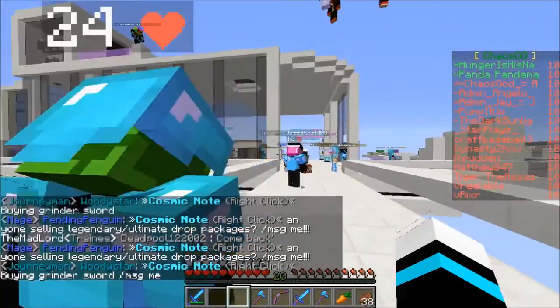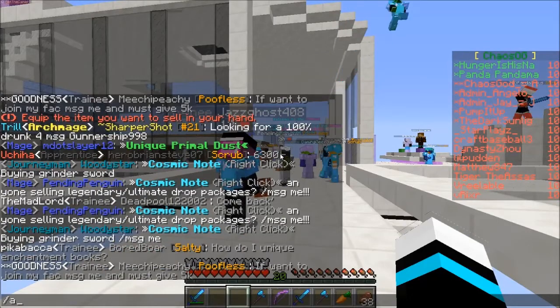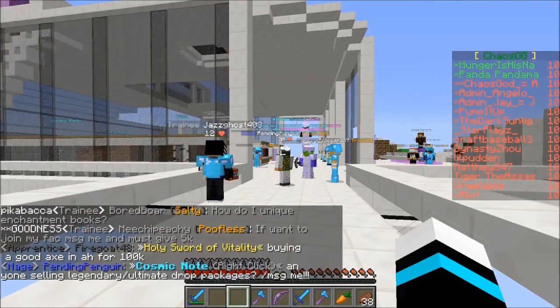AH stands for auction house, by the way — that's why I always say AH, because it's easier to type than 'auction house'. So /ah is simply short for auction house.